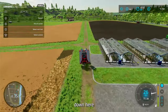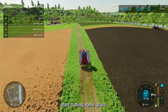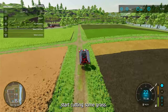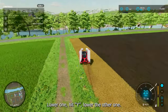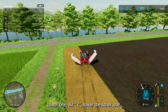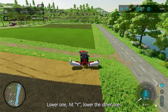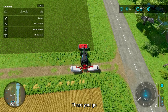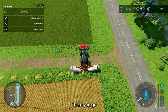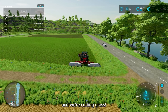Get him down here, start cutting some grass. Lower one, hit Y, lower the other one. There we go. And we're cutting grass.